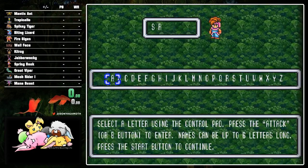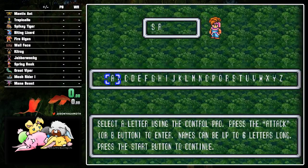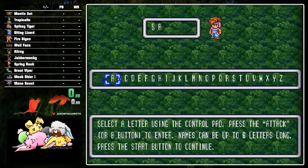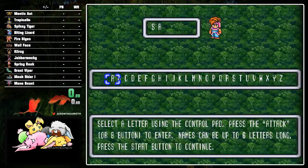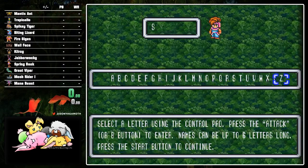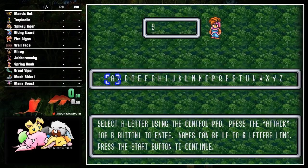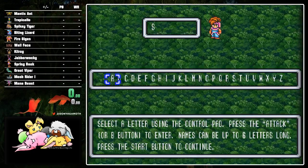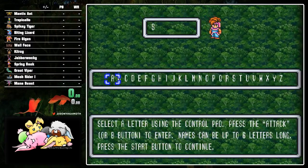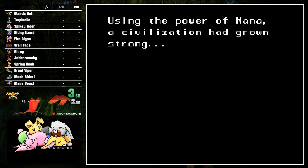We are also not allowed to skip any bosses. Any boss that comes next in the normal sequence — outside of places where you have an option of where to go — you have to beat before moving on. So more or less no sequence breaks. One thing we're not entirely sure about yet is whether we would allow the girl skip in the early game. I'm going to not do it for now. Let's get this going — in three, two, one.